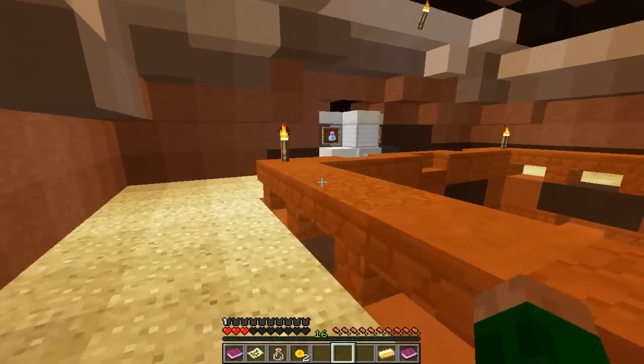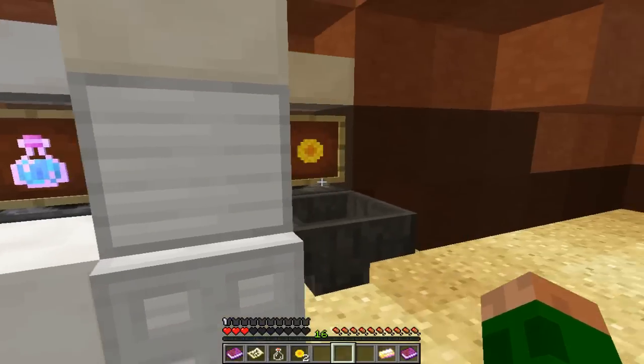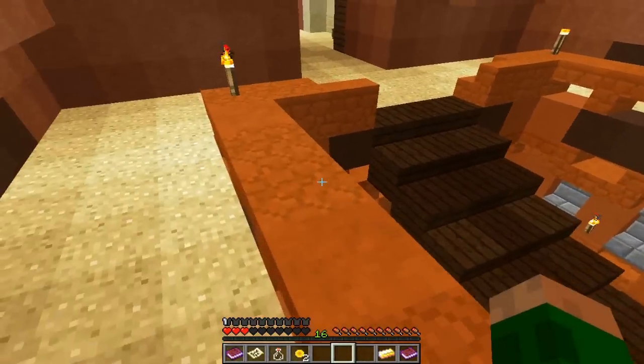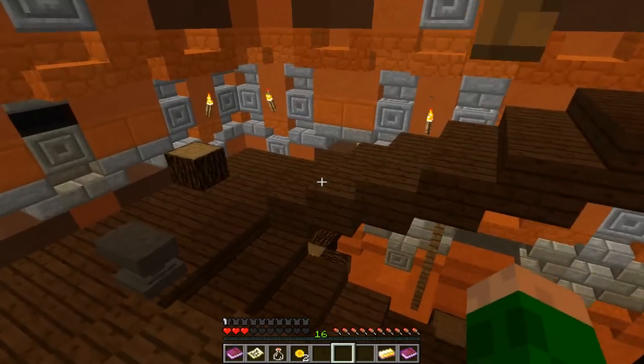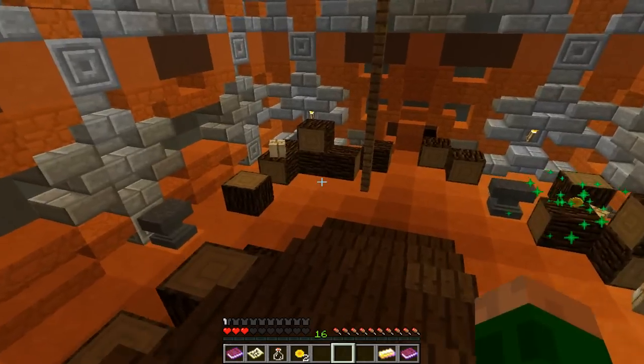There's a potion for sale down here. What is this? Elixir of life. So that gives you two hearts and it costs three coins. We may need to try and save up some coins for that. But I think we should get the fire spell first. I think fire spell is going to be important. But be very careful because there are skeletons now and they will shoot you dead.